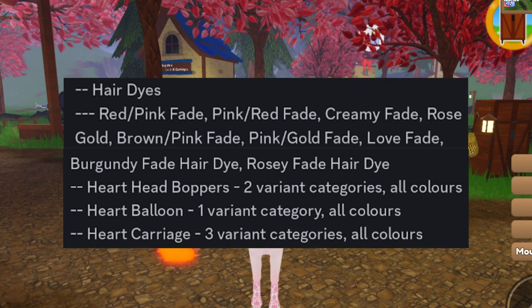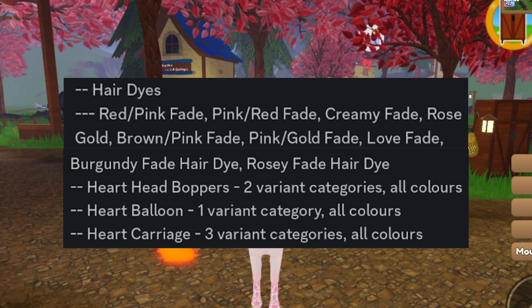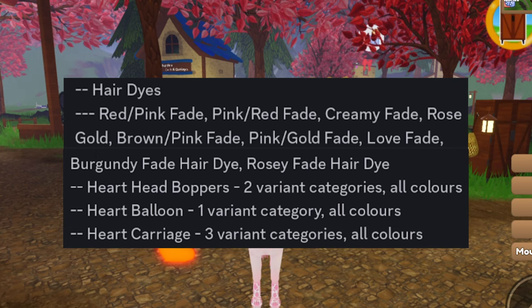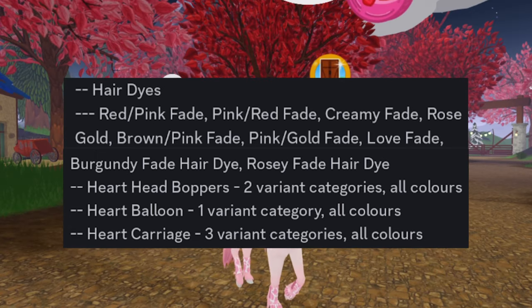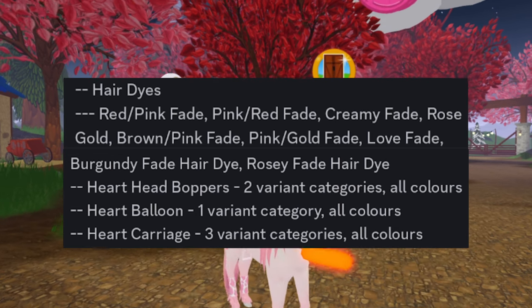And then there are also a bunch of hair dyes that you can obtain. You can get the red slash pink fade, the pink slash red fade, creamy fade, rose gold, brown pink fade, pink gold fade, love fade, burgundy fade, and rosy fade. So you can get the rosy fade from the Cloud Fountain.